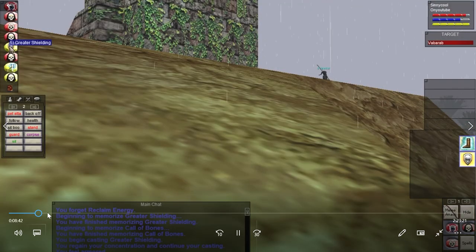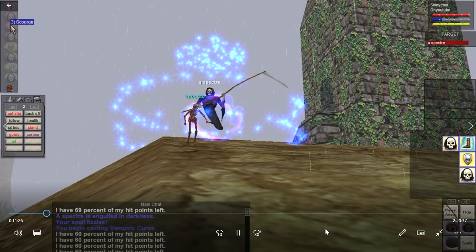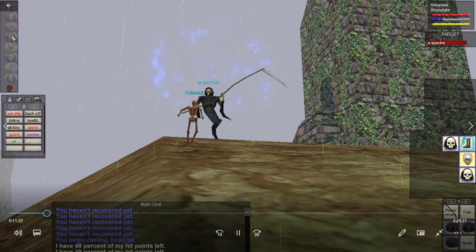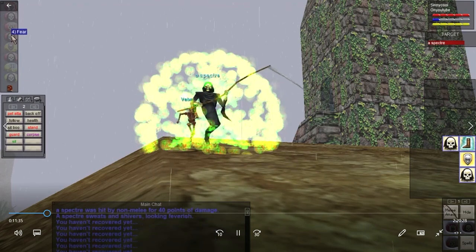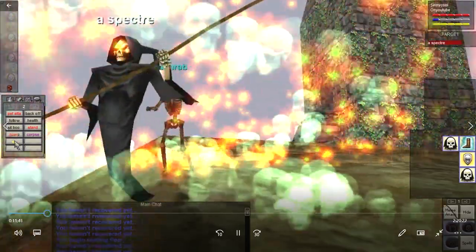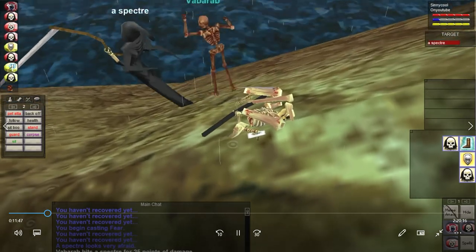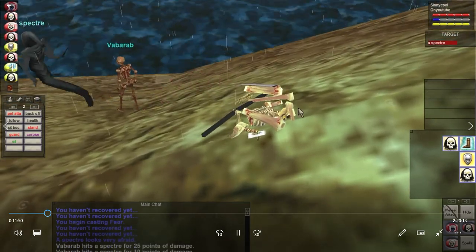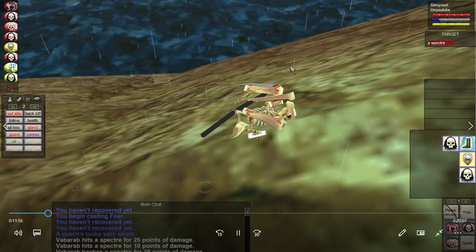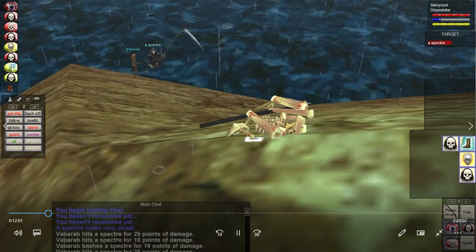It's me and Orant the mage. There are four specters on the ground here. This is in the middle of the oasis — I'm sure everybody knows there are specters here in this tower — but I don't know how many actually come back to fight them or know what's in the tower. I just want to show a little example today. We're fear-kiting the specters; I'm waiting on Orant to get here.